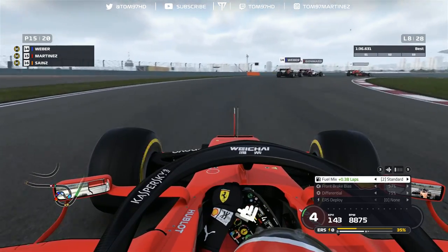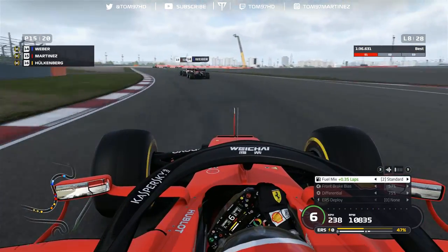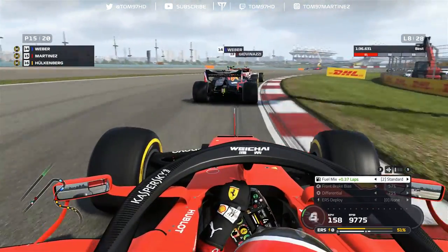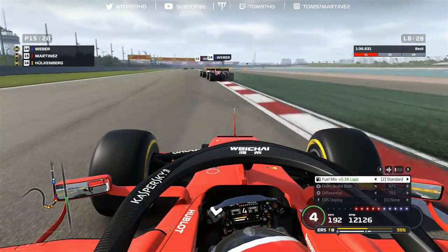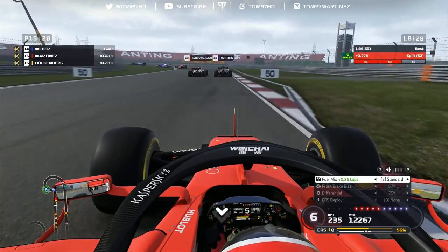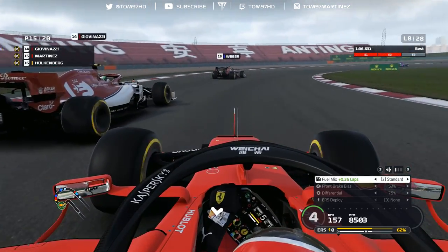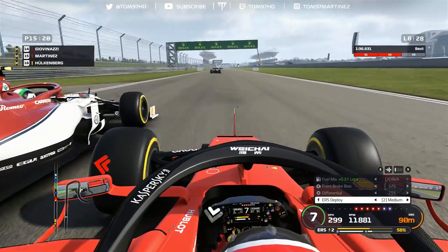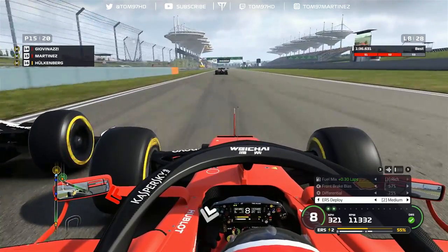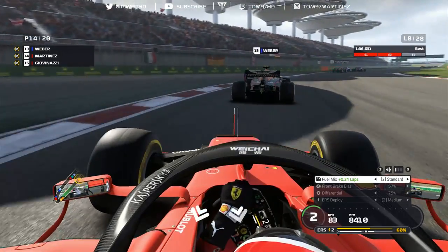We're now net P6, behind all the big boys, with both Red Bulls trying to get through traffic — just like in Bahrain and Australia, we're right back in this race. The traffic is also a great opportunity to save ERS and charge the battery. Weber is struggling to get past Giovinazzi; Hulkenberg has got past Sainz. Weber goes to the outside of Giovinazzi through the left-hander, side by side, and Weber gets the job done. We slip underneath on the Sauber — it's going to be a drag race — and we stay ahead with good car placement.